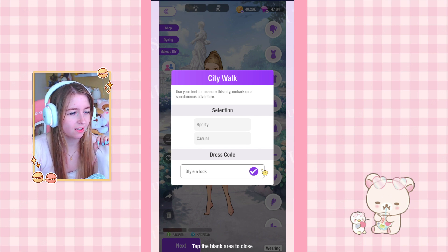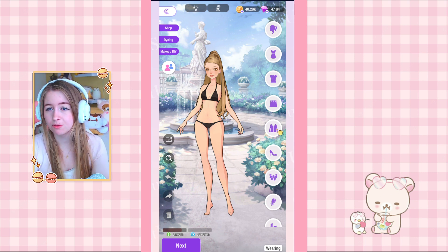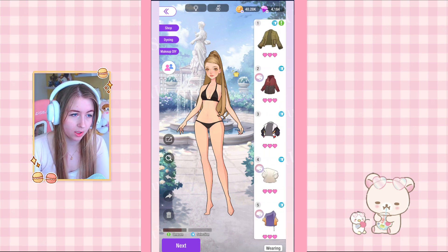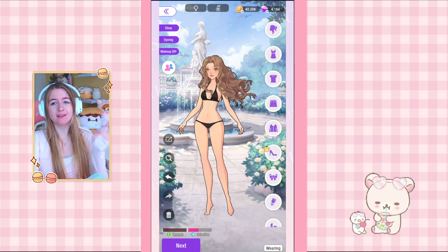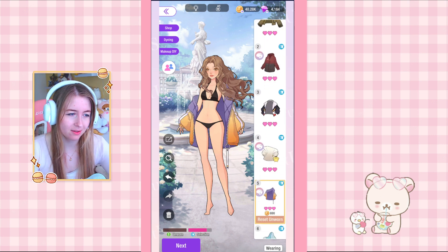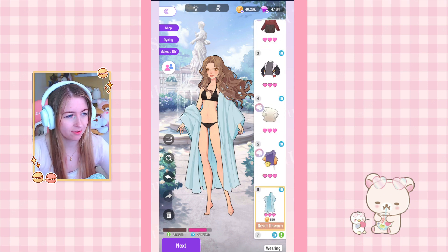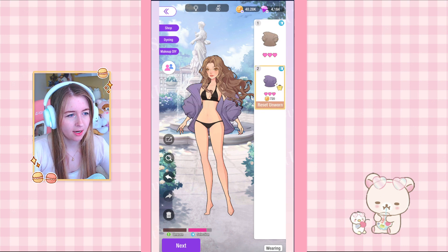Our last competition is City Walk: 'Use your feet to measure the city, embark on spontaneous adventure' — sporty casual. I always think I pull this one off and then someone else makes a way better one. I'm using this hair again — it's kind of a hair day. I won't be using it as much after this video.